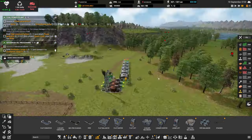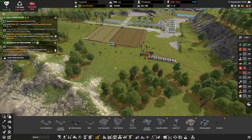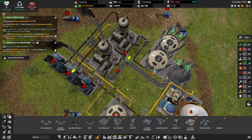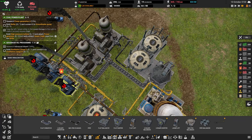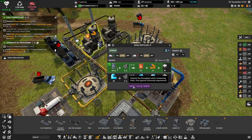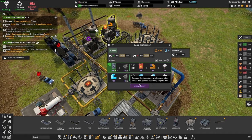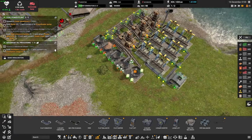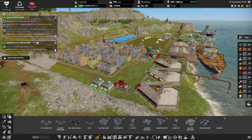Did we already consume all of our wood? We did — that's all of our wood, and then we're out of power again. We are making diesel — everything is set to one. These belts are set to one. Let's boost and make some more diesel. Iron is doing okay I think — no, we're missing coal for iron as well.